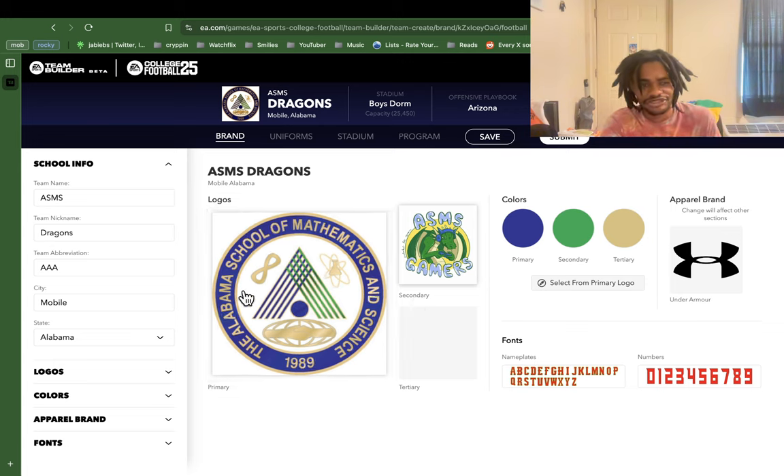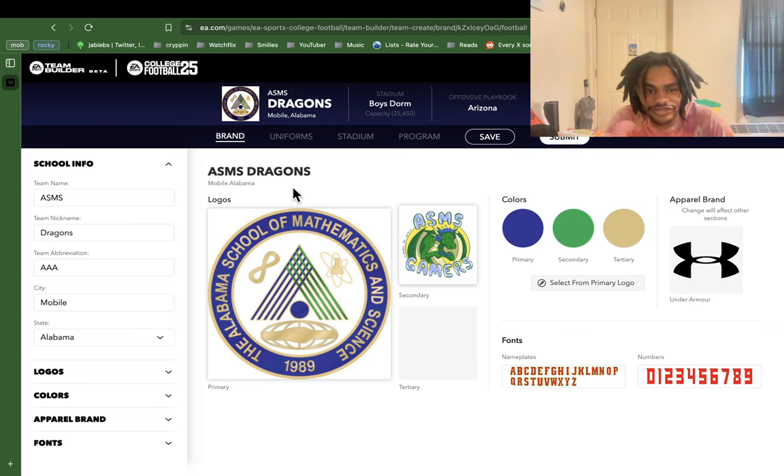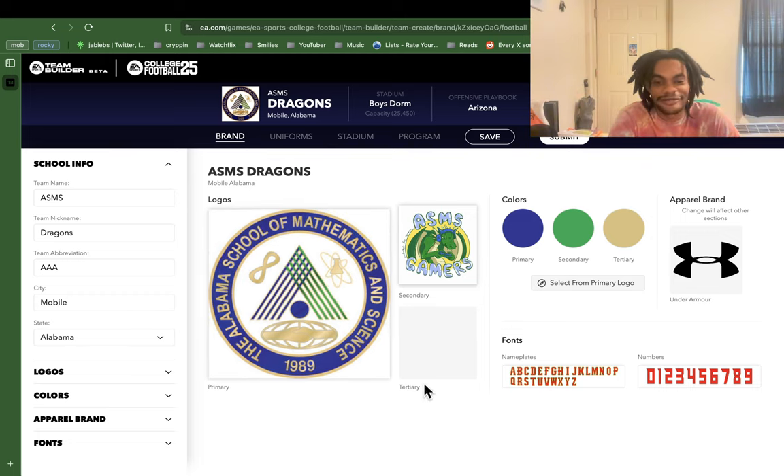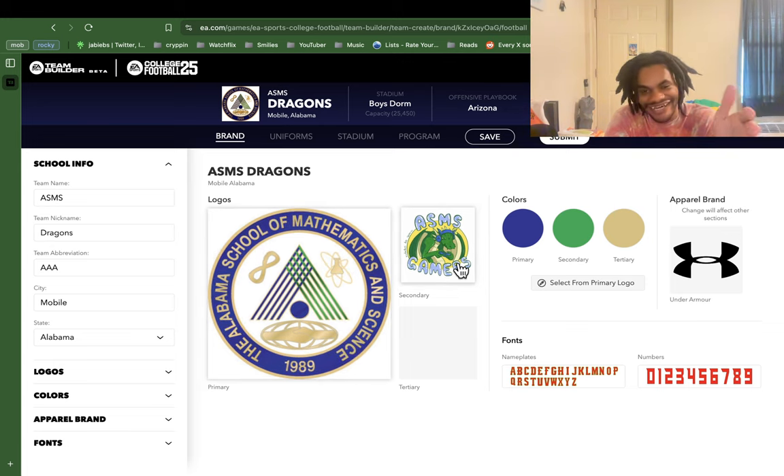We'll just start from the jump here. So this is basically how you create the brand. You have a primary logo — all of these are probably trademarked, by the way. If the powers that be at ASMS want to sue me over this roster, that's like 11 people. I'm sure that in the laundry list of very atrocious things done with the ASMS name, this is not the worst. So the primary is this — you're going to see this in the middle of the field. Secondary is the ASMS logo I got off online somewhere — I don't know where I got it from, but that's the secondary.